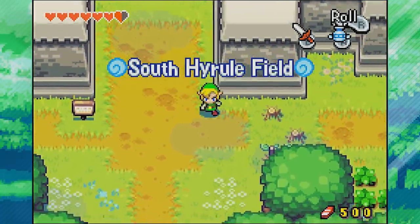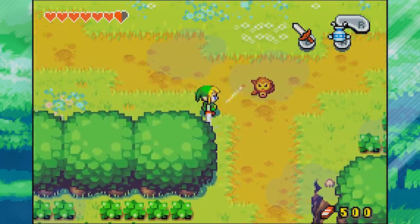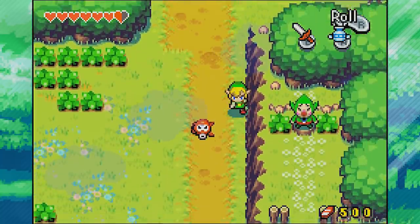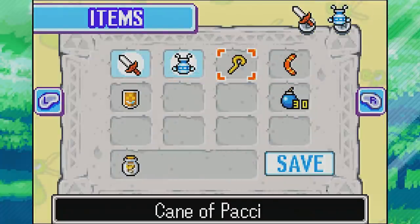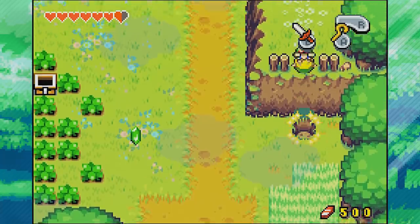We'll backtrack out and get started on all these little quests. The first thing I want to do is go south to South Hyrule Field - there's a very important character here, the second best character in the entire game. Obviously the best character is Snot Kid - no one can top Snot Kid. But second best character right here.